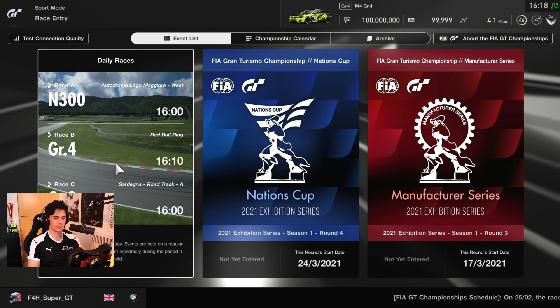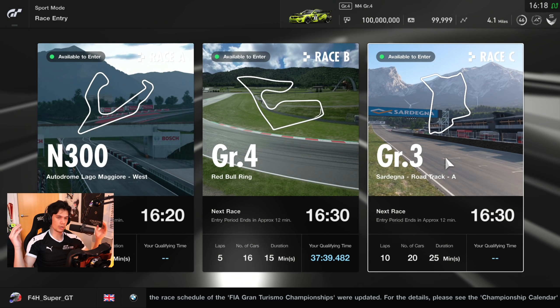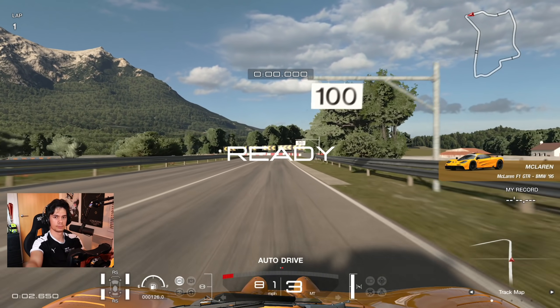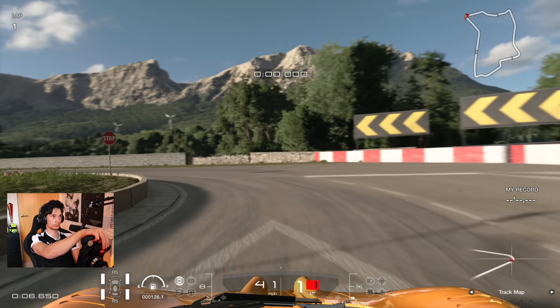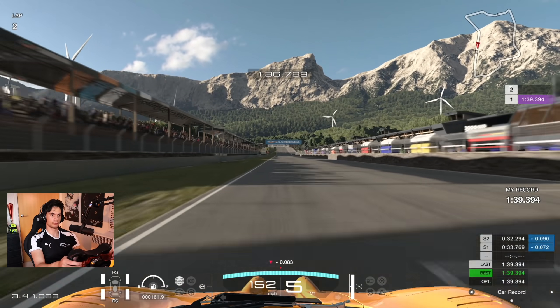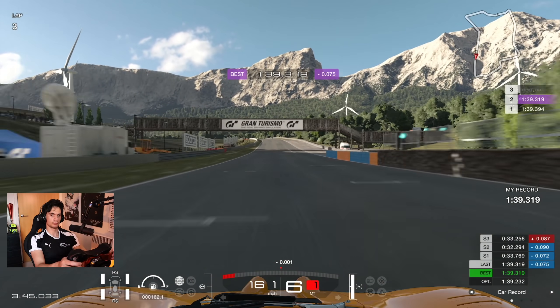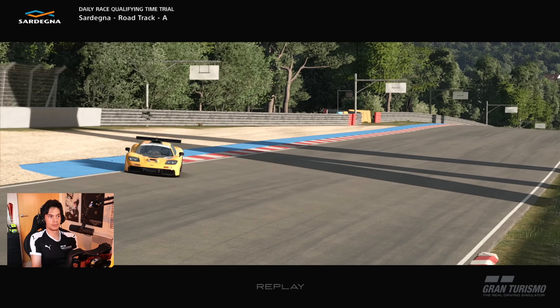Okay, today Daily Racing — I'm going to jump in and do a load of Daily Race C. First things first, we have to jump into a little portion of qualifying. Don't fancy starting from the back just yet. Set a couple of laps: 1:40.8, 40.4, 39.3, and then settled with a 39.3.